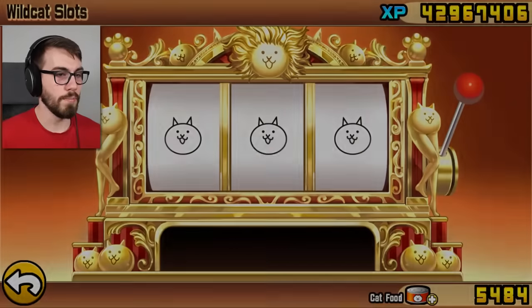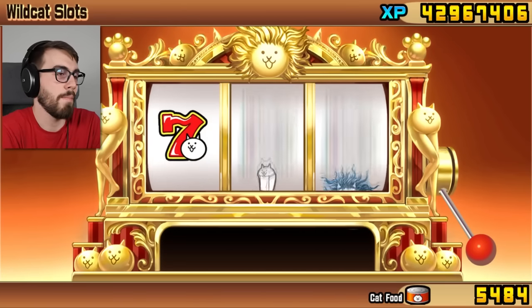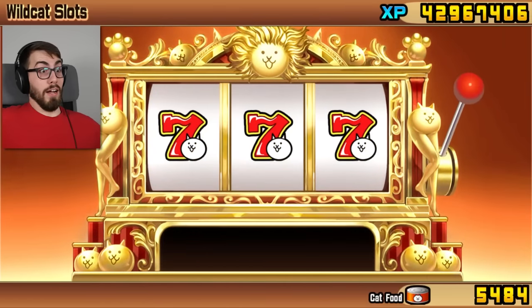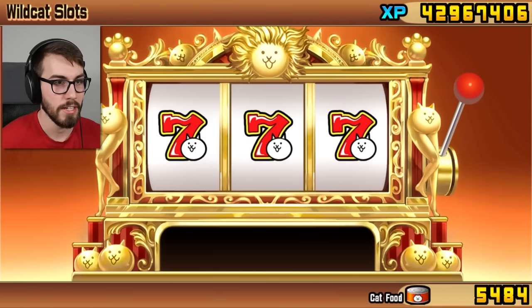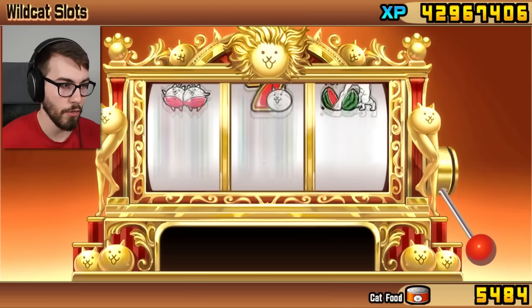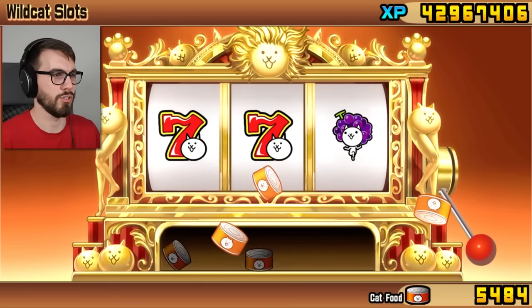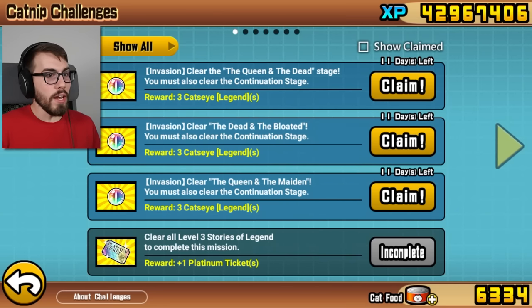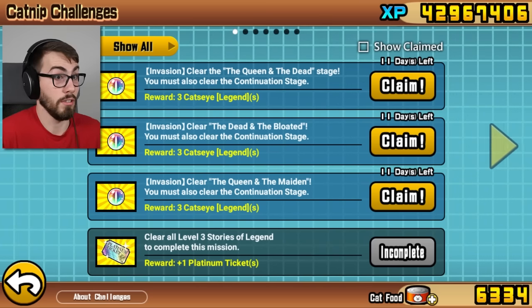You know what'll make me feel better? Pulling the slots and getting 777. I mean, what are the chances that that happened? 777! How much cat food is that? 777 cat food! This is seriously the best thing in Battle Cats, guys. Nothing gives you more cat food than this. Who would have thought we'd almost get it on the second try? I got a mission — what did I do? I knew it! I was thinking to myself, I thought I was supposed to get Legend Cat's Eyes for doing this. And then obviously I didn't get any, but I did.